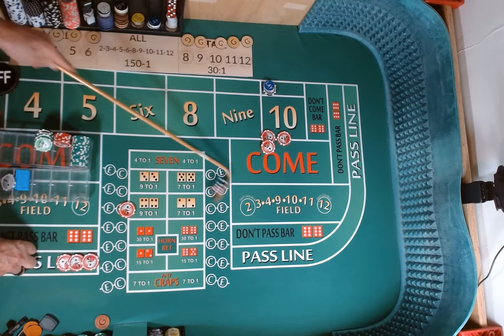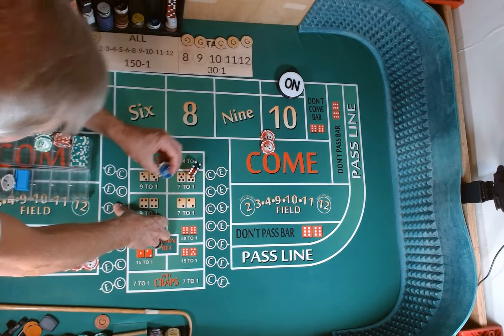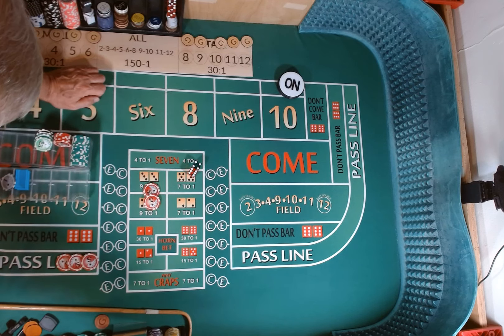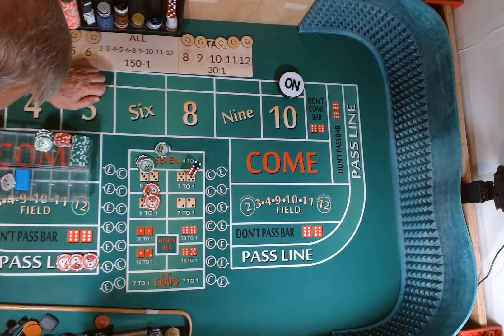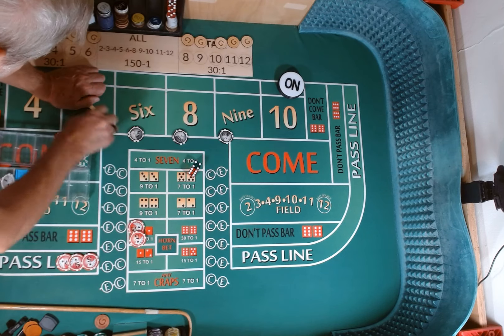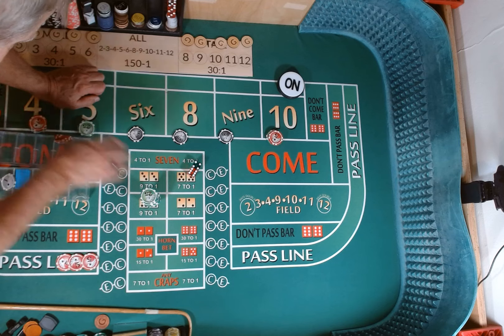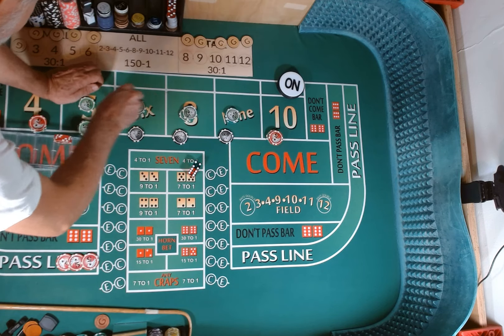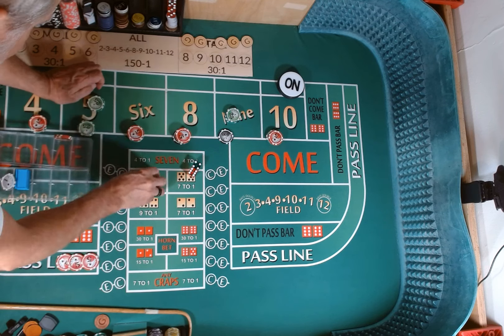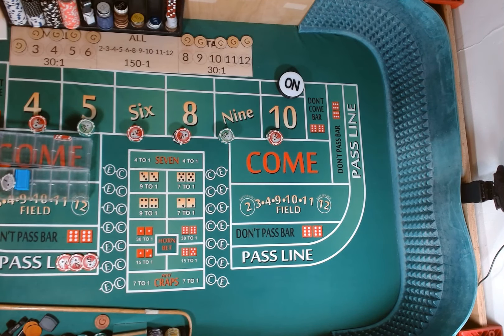We're going to lose our hard 10 and our craps check. 10 is our point. We're going to lose our layback. We're going to win $150 on our hot bet and our bet comes down. $180 each on the 6 and 8, $225 each on the 5 and 9, $60 each on the 4 and 10.